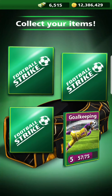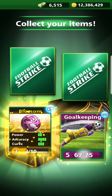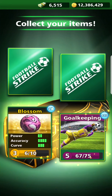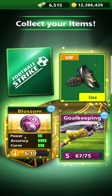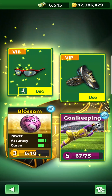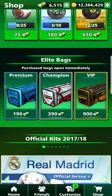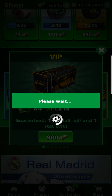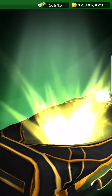In this bag now: goalkeeping — that's taking it to 64, 65, almost maximum. Blossom three times, VIP boots, and some sunglasses. The blossom gone on great there, that's nice. And the goalkeeping is almost maximum, so what's going to be in this one now?